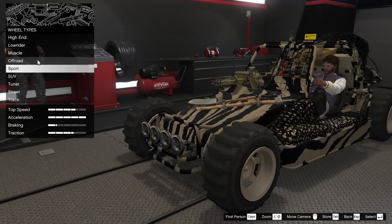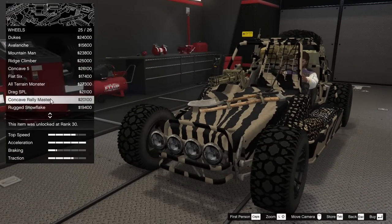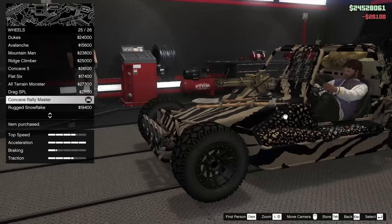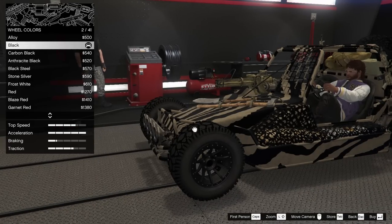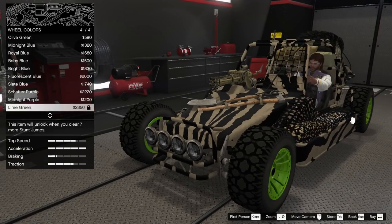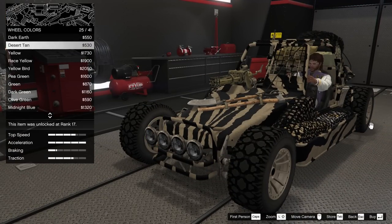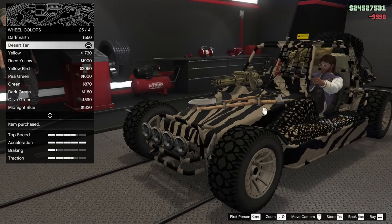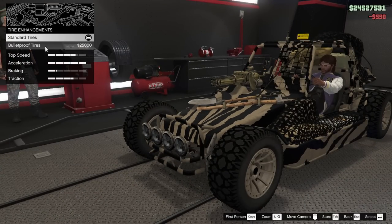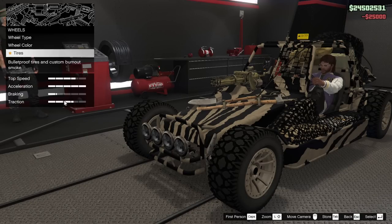For the wheels, I want to go for some off-roads - specifically the concave rally master. These look really good in my opinion; I think they're the best looking off-road rim. We can change the color - just to break up the color, maybe we'll go for desert tan on the wheels. For the tires, we're going to go bulletproof. We could add a tire design, but I'm not a big fan of it so we'll leave it off. This thing doesn't have any window tint, so we'll leave that alone.